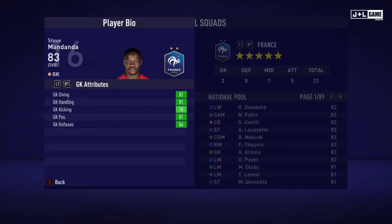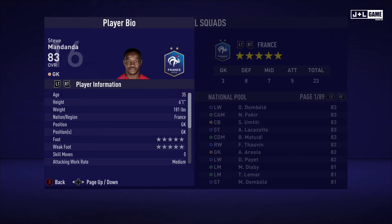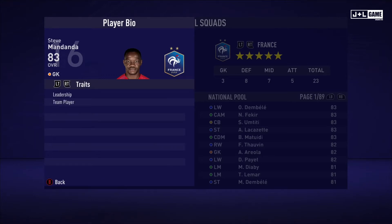Next up we have Steve Mandanda. GK attributes are all green, looking really nice. Physical attributes are pretty mixed but above average overall. Mental attributes also looking good. Skill attributes with shot power above average. Here is his player information and his traits, with two traits being available.